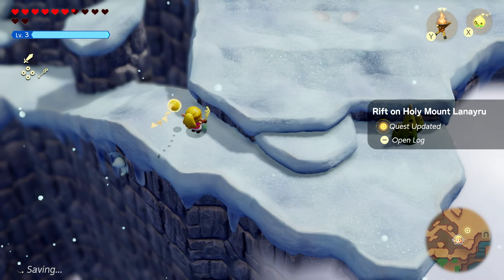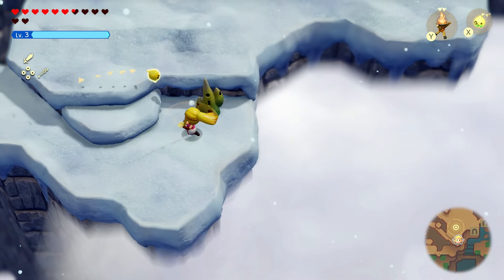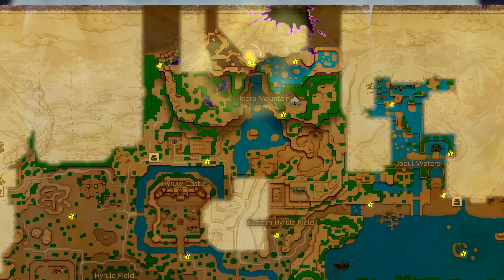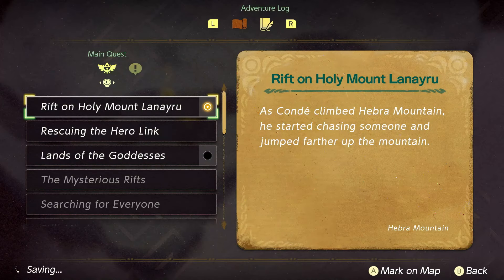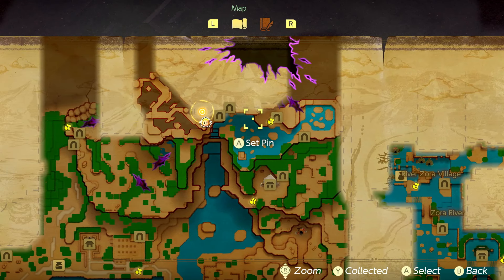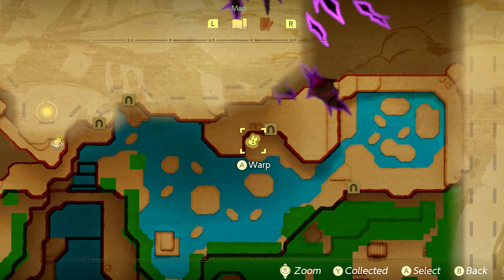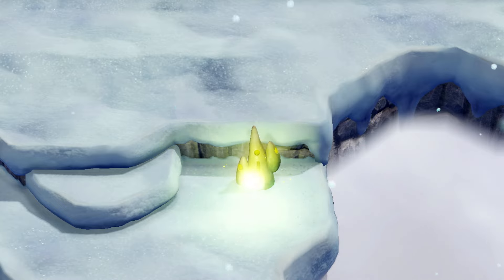Conda's not far behind though. 'As Conda climbed Hebra Mountain he started chasing someone and jumped farther up the mountain.' First things first I want to take this checkpoint. There's clearly plenty more to explore around here — I want to backtrack a little bit. We've definitely missed some stuff. There was also a little thing to find down another path inside the cave. I want to find that stuff and not forget about it.